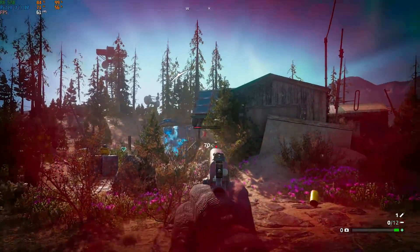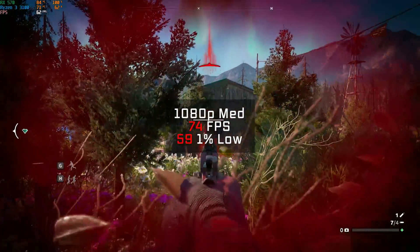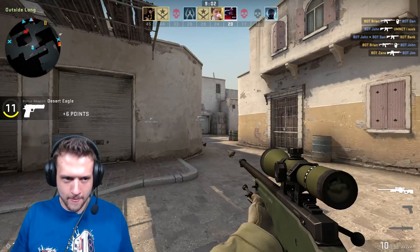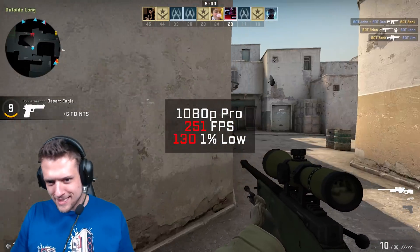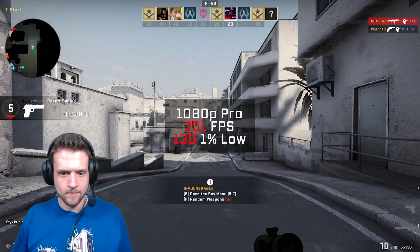Far Cry New Dawn was up after that — still including this one because you guys requested it, so make sure you continue to let me know if you want to see something different. In 1080p and medium settings I got 74fps. Looping back to another esport title, we have CSGO, and in 1080p and pro settings I got an obnoxious 251 frames per second.